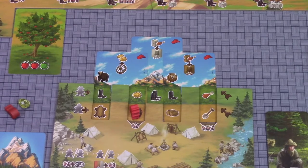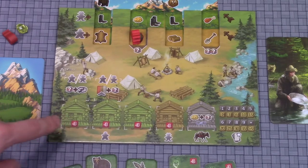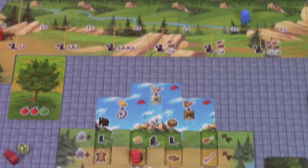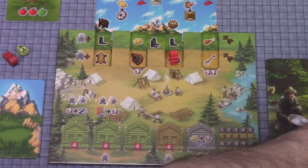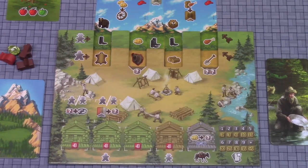Taking damage means removing one of the cabins you may have purchased. If you don't have any cabins, you can also move your wagon back as a damage option. Right now with no cabins and the wagon at zero, taking damage doesn't really affect me, so I can keep moving forward. Here I would get two wood, and then we'll arrive at a build action. If I want to skip it I can go straight to the summit, but if I want to take it I need to spend two basic resources.